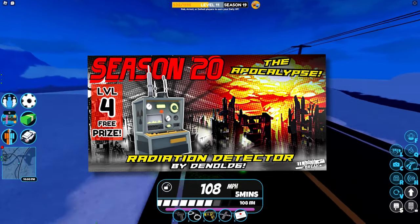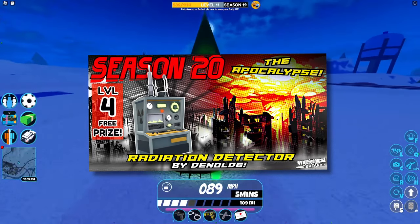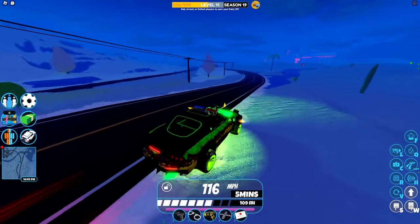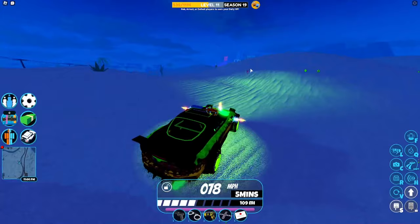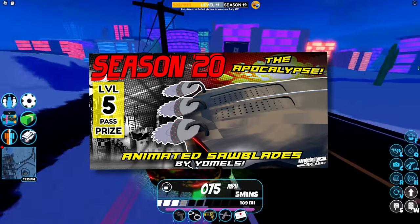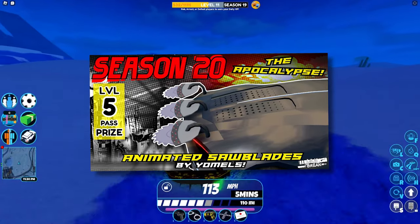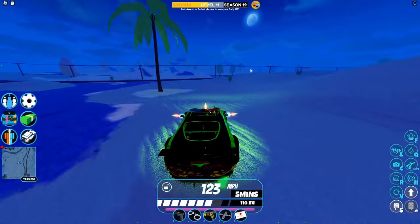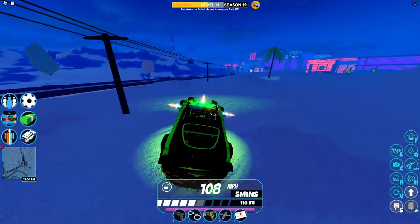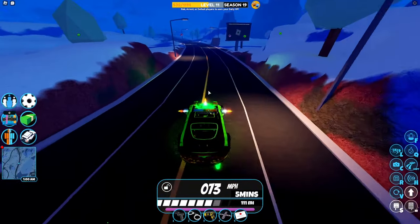At level 4 we got a free prize: the Radiation Detector, which I believe is a furniture item, but it's not really specified — it just says item. Then at level 5 we got a pass prize: the Animated Saw Blades. These are really, really cool. I do think it's weird that they're putting all these spoilers on the Macron — maybe they'll make it so you can change that. The Macron has an animated built-in spoiler already, so it's strange, but yeah, these are cool.